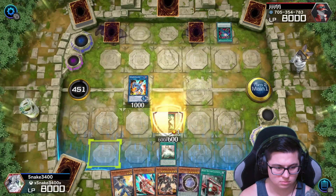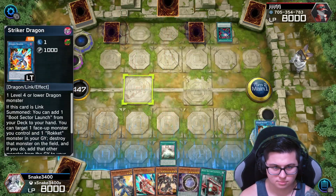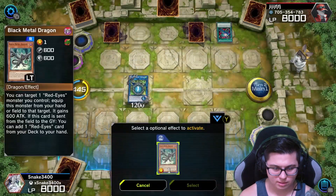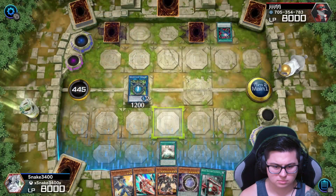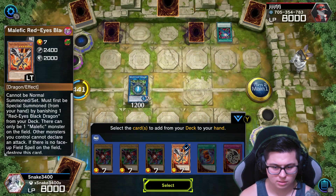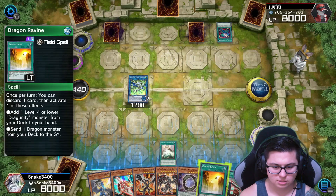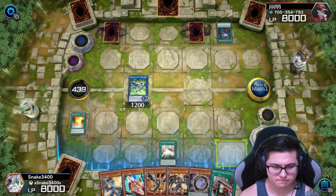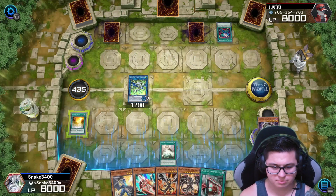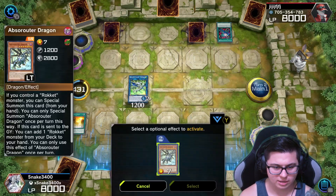Yes. I know he has something he can activate that's going to mess me up. I'm going to go into our Dragoonity and use Dragoonity, and we're going to use Black Metal Dragon. We're going to get this to our hand — we're going to want to get that to our hand as well. Go ahead and activate, send the card to the graveyard, which is going to be our Supreme. And we're going to send our Absorptor Dragon so that we can use his effect.